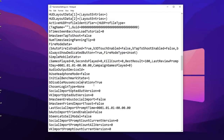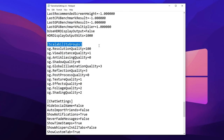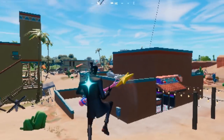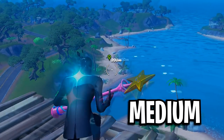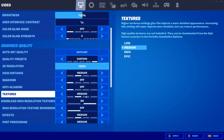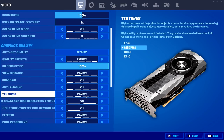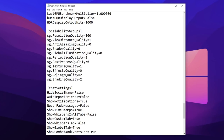Return to your config and disregard the disable mouse acceleration setting. Scroll down to scalability groups. Make sure resolution quality is at 100% — if it isn't, you may get blurriness or screen tearing. View distance can be zero or one; medium can give a big advantage. Illumination quality should be zero from three. Reflection quality is very important — set that to zero. Textures can be zero or one; medium may give an FPS boost depending on your hardware. Foliage quality should be set from two to zero, and shader quality should also be set to zero.